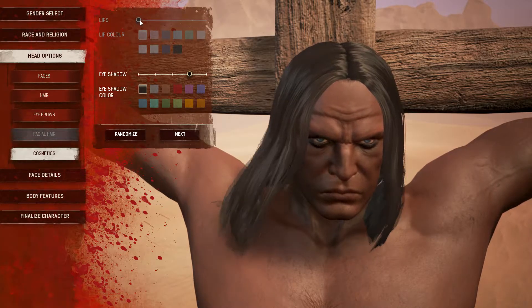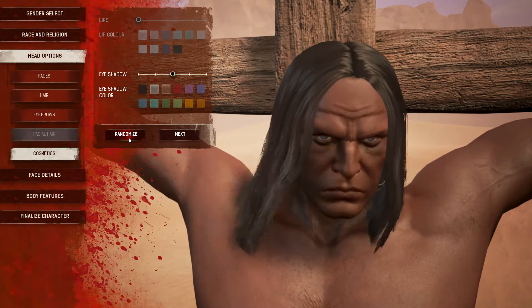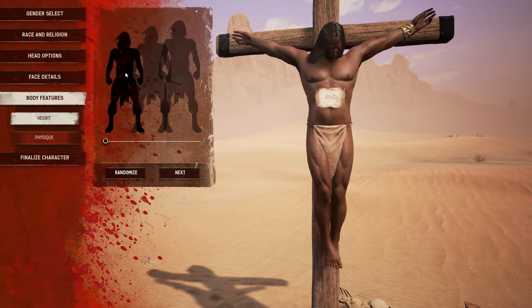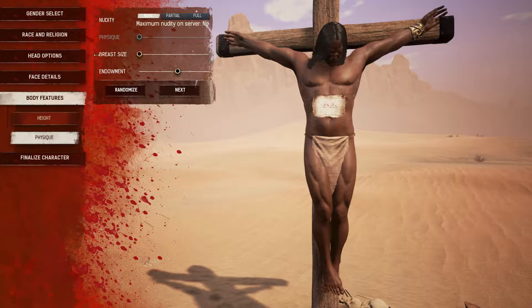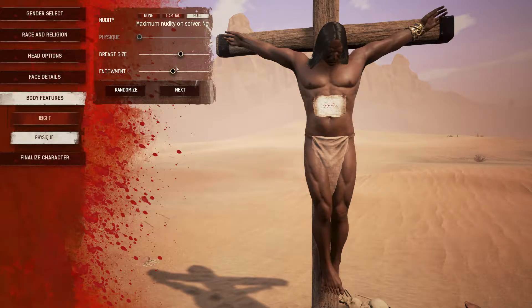Noses - I like the first one. Eyeshadow - don't touch that. What have we got, random eyes? Yeah, beautiful. Face details - nose, cheek - there's stuff you can go through and adjust all that if you want to. Body type - we're big. Breast size - no big saggy man breasts - medium endowment. It's not going to matter much because there's no nudity on this server. We've got average Joe. We'll go partial.